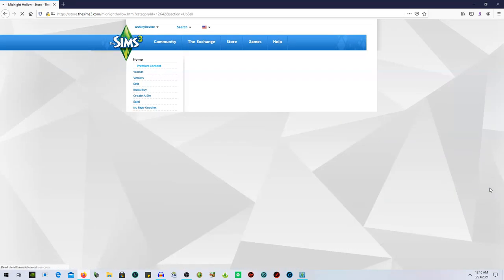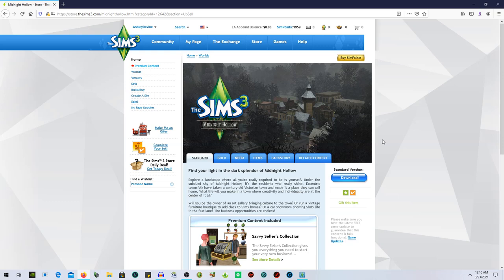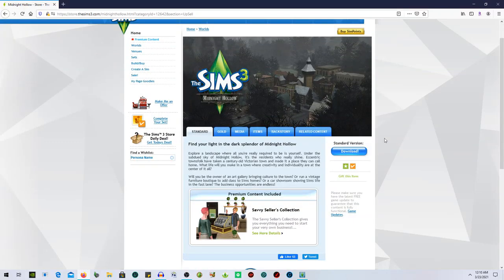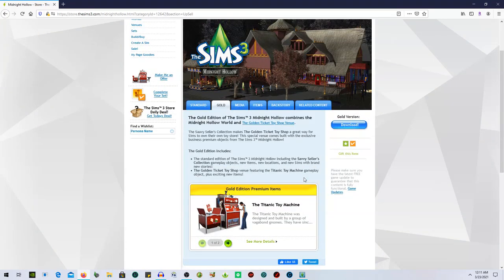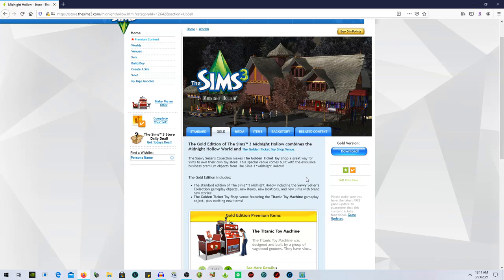And then we have Midnight Hollow. I feel like not many people's favorite — it's very dark, and I like very dark things, so this is right up my alley. For the standard you have the savvy seller collection with rugs so you can run your own business. For the gold you get the titanic toy machine — I love being able to build the little baby play mat and kite.